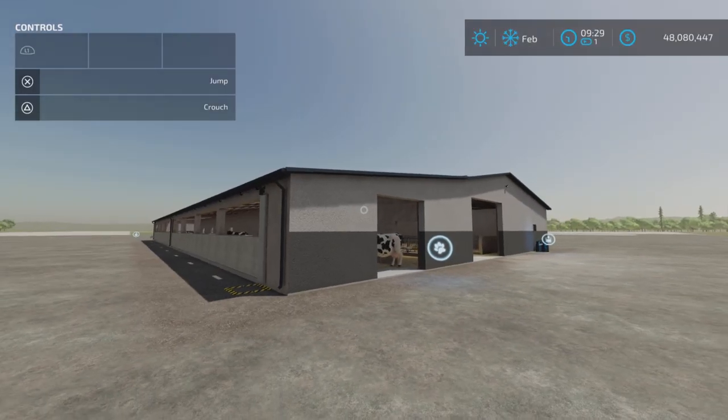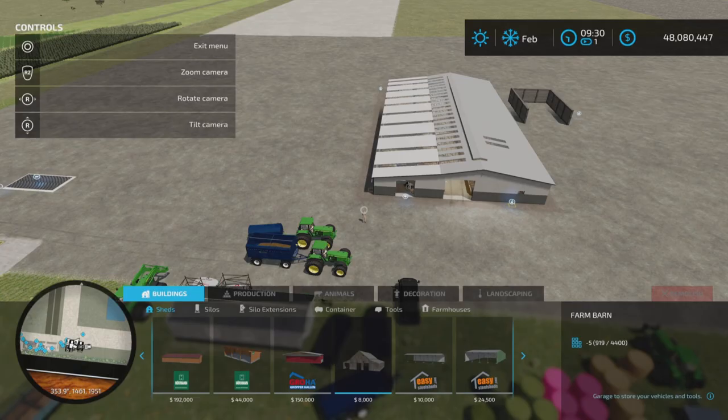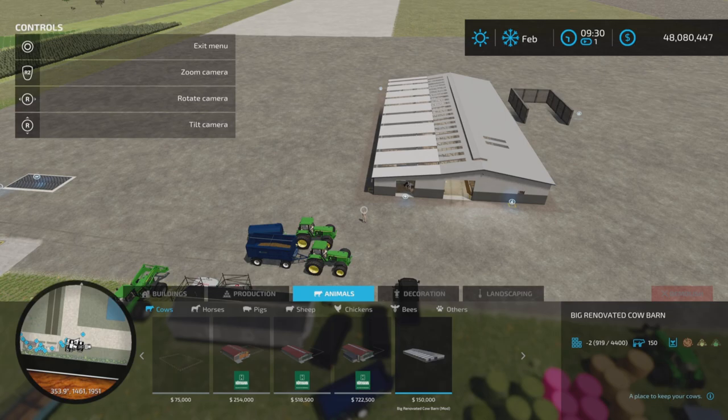Let's get our help windows on. This is 34.93 megabytes to download, 36 slots on console. And for you PC players, it supports the manure system mod, so if you're running that, it does support that. $100 per day, 150 cows.